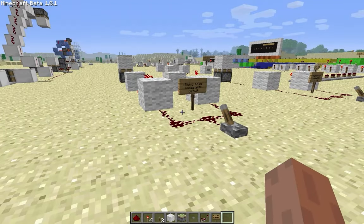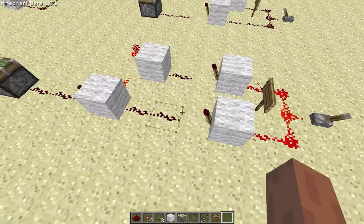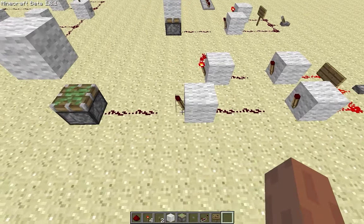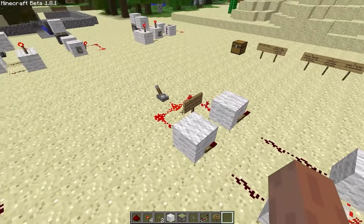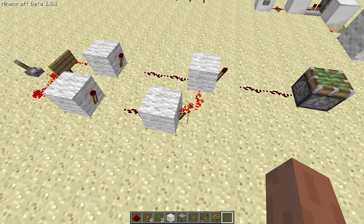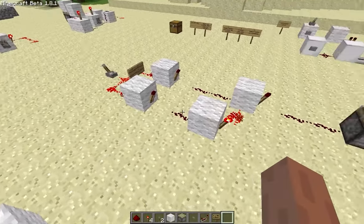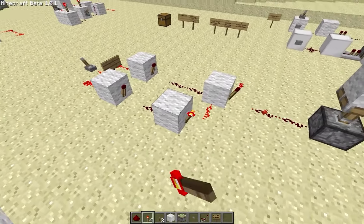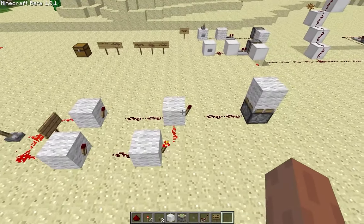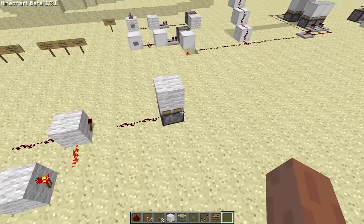So this works exactly as I explained it. When this lever is flicked it turns this torch off, allowing this torch to turn back on, but at the same time it sends a signal over here turning this torch off, turning this torch back on, and turning this one off. This works because this side takes three ticks, because it has three torches involved, but this side takes two ticks, meaning that is turned off and then this one comes around a tick later turning it back off again.